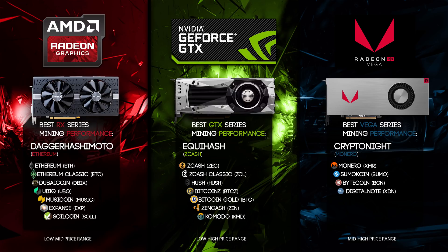I'll add links for the AMD Vega series on the rig-building pages of the website. I'll also post this chart so people can see — for example, if you want to mine Bitcoin Gold, which graphics card is best. Hopefully you all enjoyed this video, and see you in the next one.